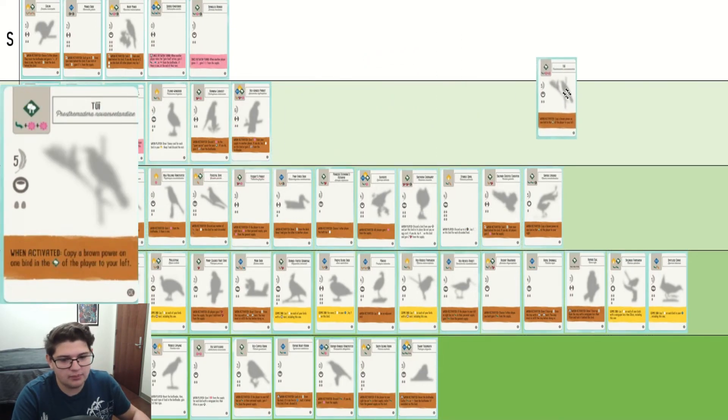Tui is very similar to Superb Lyrebird — of course, slight stat differences, but similar brown powers. Same rationale for being B.